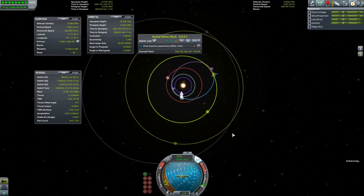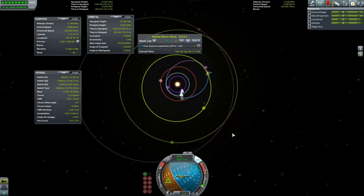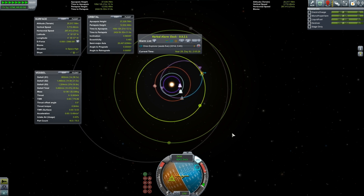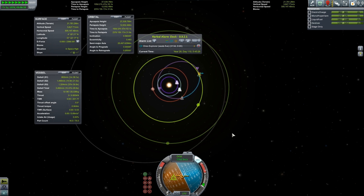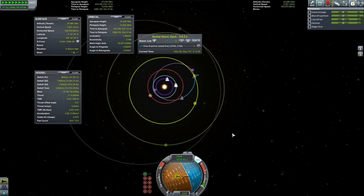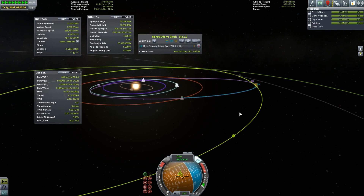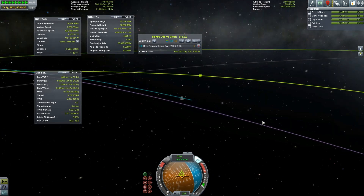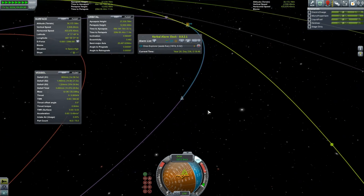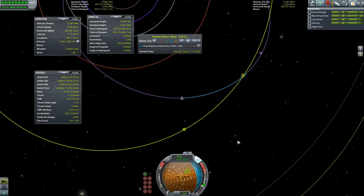The last time I was here was with the little probe that could. That thing went to a whole bunch of places — it went to Gilly, flew by Ike, landed on Gilly, went out to Jool, flew by a bunch of the moons, came back to Dres, and then we flew it into the sun for a nice finishing touch. I think that was back when you got full science for transmitted data, which you don't anymore. If you transmit data these days you get like 20-40% — that's why it's advantageous to bring data home.